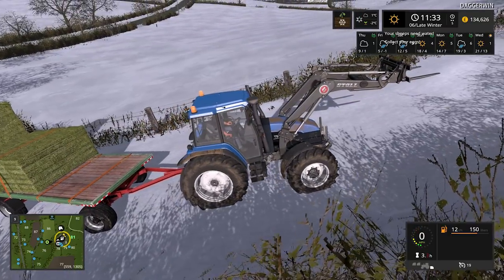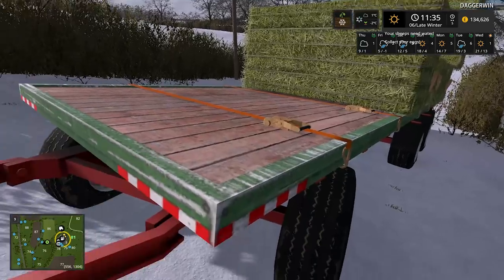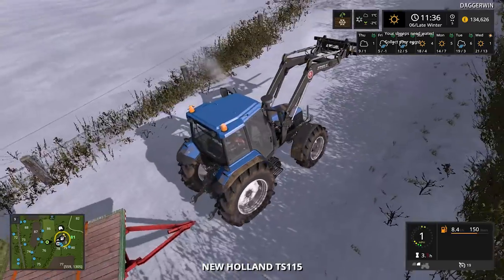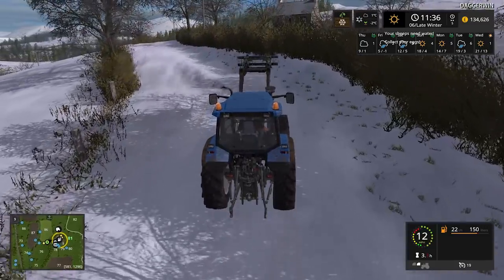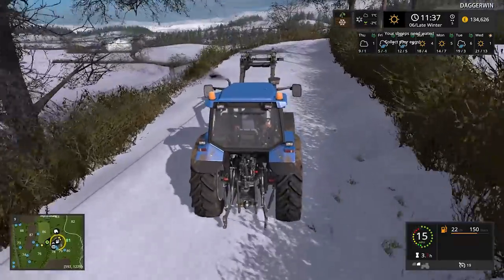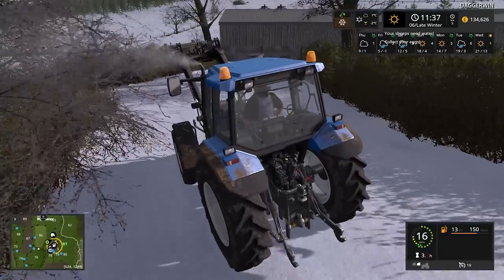So I think we're going to have to just abandon it here, which is a shame. With some chocks behind the wheels we can now detach the trailer just here — it shouldn't roll away. We're going to have to retrieve that when the snow has melted because it looks like it's not going to be going anywhere until it does. Unless of course we bring a bigger tractor over, but I don't really want to be doing that because it's just totally unnecessary.